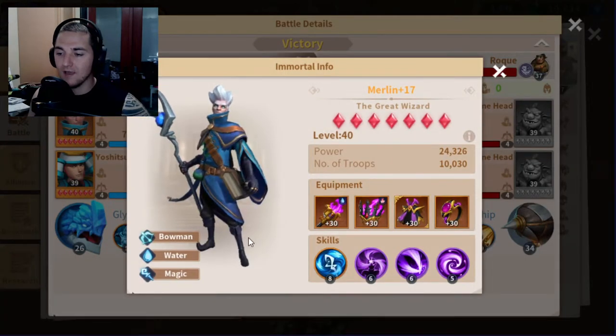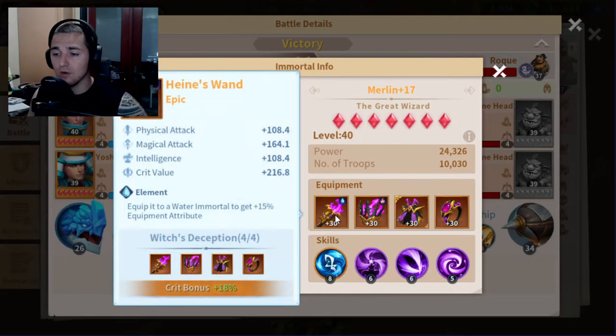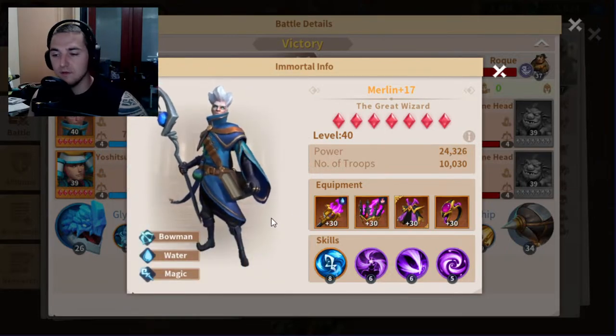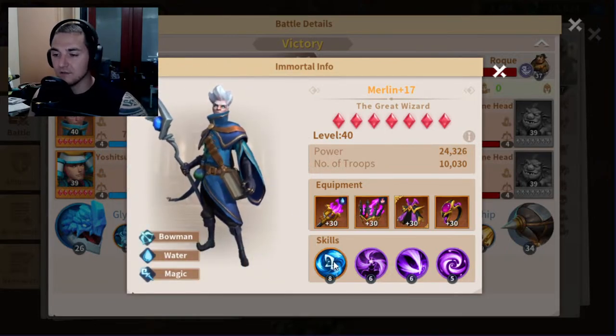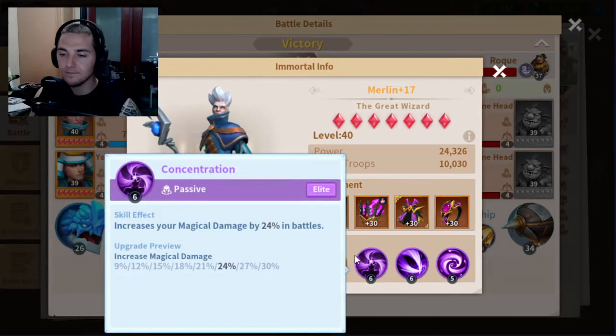Merlin first. My gear is Level 30 — I am working on leveling it up, which is why I'm killing Rokes today to get more shards. I have this nice wand that gives Merlin 15% bonus attributes, and the rest is just standard Level 30s. His nuke does 20,080% damage upon hitting all four targets, and if the targets are chilled it does even more damage. I'm running Concentration, which increases overall magic damage dealt — it's a multiplicative damage factor that applies at the end of the equation.